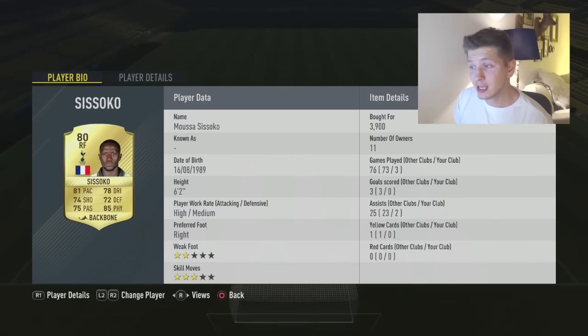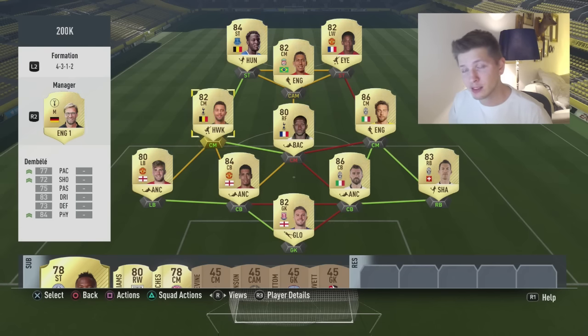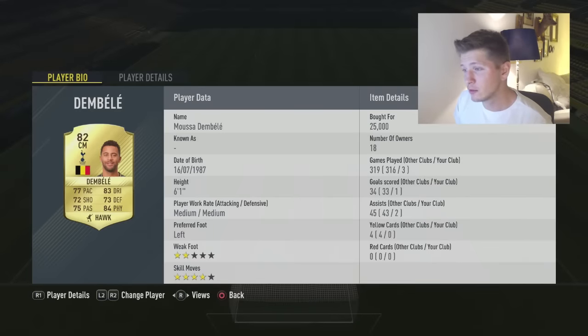It's going to look like this — we are going to have Sissoko here, and everybody will keep 10 chemistry. This allows us to use Sissoko as a CM — he is very good there, he has great physics, good pace, and decent dribbling, shooting, and passing. We also have Dembele, and I love having a left-footed CM. He has four-star skill moves, good physics, he's tall, good dribbling. We gave him Hawk because Hawk gives a boost to shooting, pace, and physics.